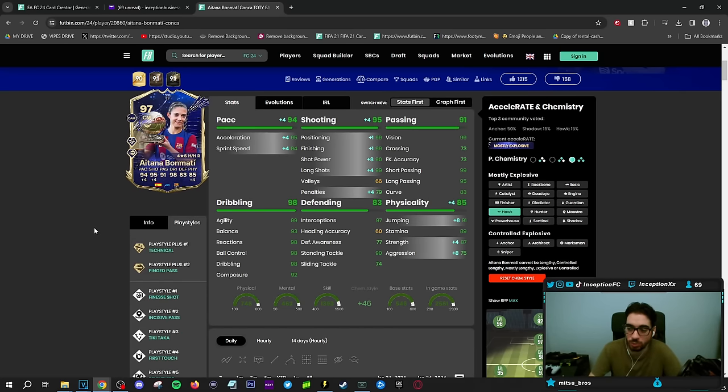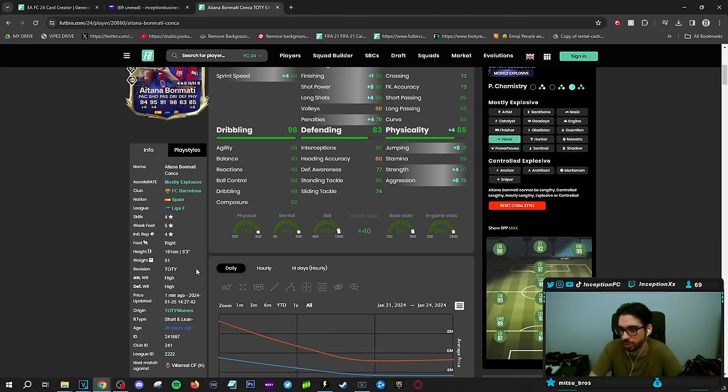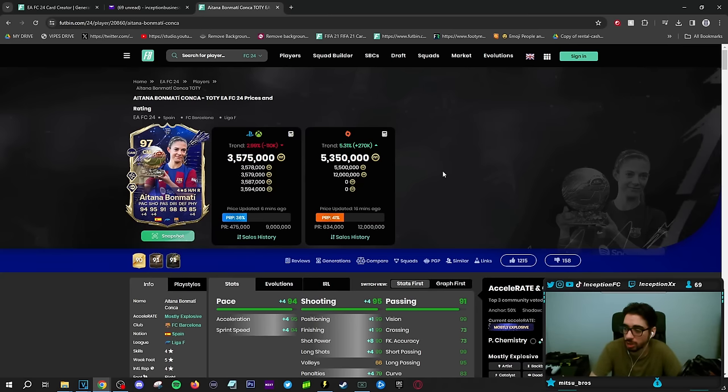She has Technical Plus as well as Pinged Pass to work with. She's got Finesse Shot, Incisive Pass, Tiki-Taka, and First Touch — so she generally has really good passing playstyles. Dribbling on the card is in a really good area, but I'm more curious about the body type with the height in-game. She does have some decent defensive stats — interceptions are there — but she is small so she might lack physical presence. We're going to use her in the 4-1-3-2 in the center mid position to test her on attack and defense.